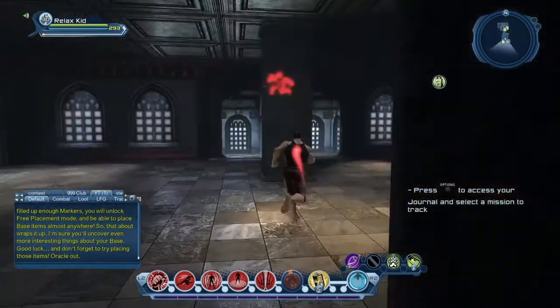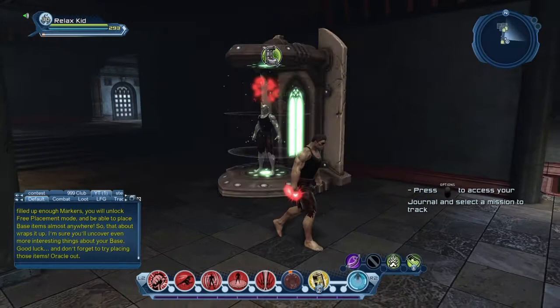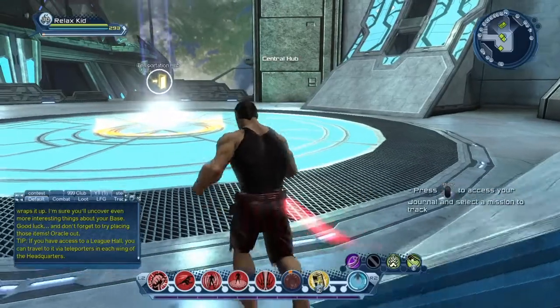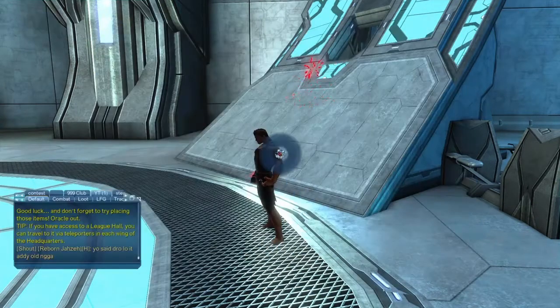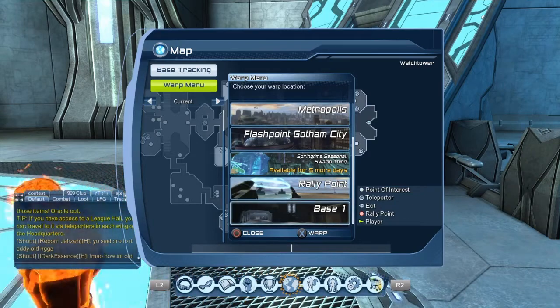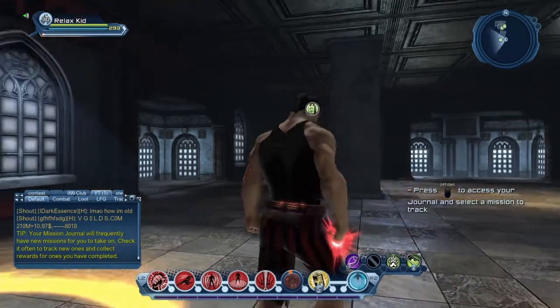That's pretty much how to get your base and lay down your armory. Once you have a base, if you're curious how to get back into it, say you're in the Watchtower or Metropolis — hold down options on your PS4 controller, or just press options. Go to map, then warp menu, and scroll all the way down. You should see 'base one' — that's your base, and you can enter it from there.